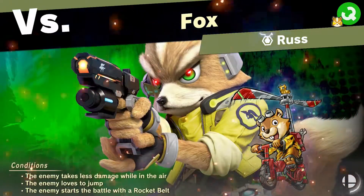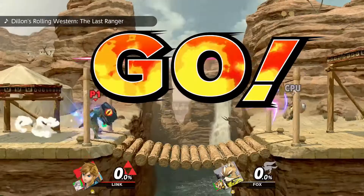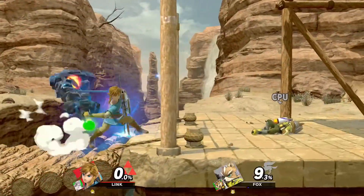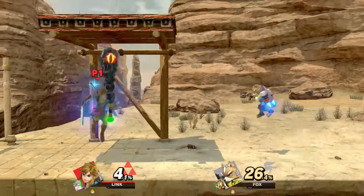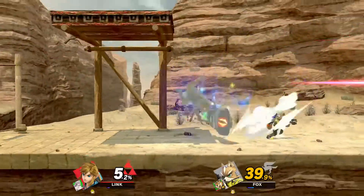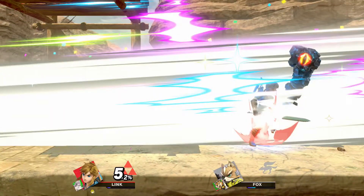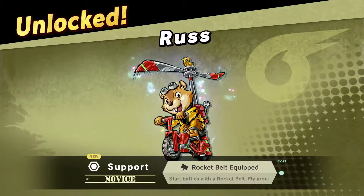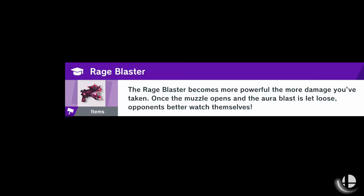The enemy loves to jump. The enemy starts with a rocket belt. The enemy only takes less damage while in the air. Fine, I'll just fight him on the ground. He has a reflector, and it's close to the edge. That was easy.